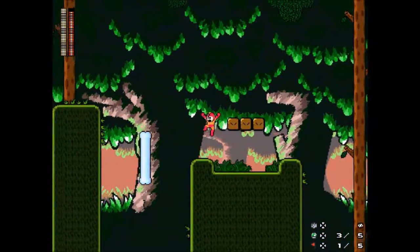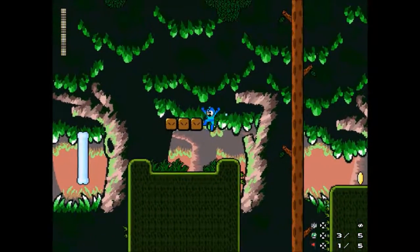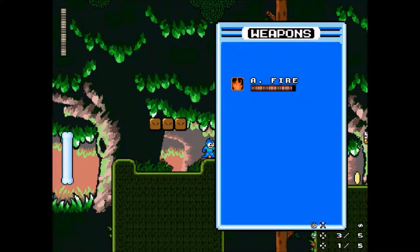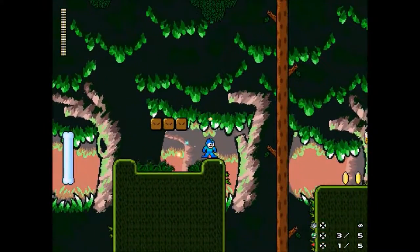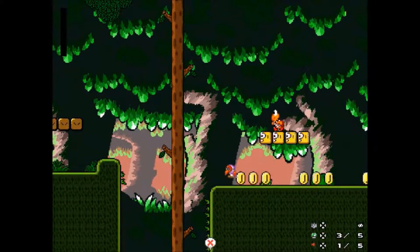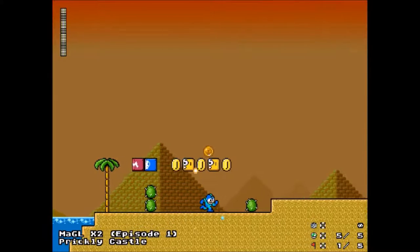How does this work? Maybe I should not waste my ammo. I don't think I'm getting any speed boost out of that. To me, there's no way for me to use Rush here or something. That's Super Mario Bros. Crossover's way of making sure that Mega Man can do any of the jumps that any of the other characters can, but I don't think it'll work here. Let's hope Mega Man can actually do this level.